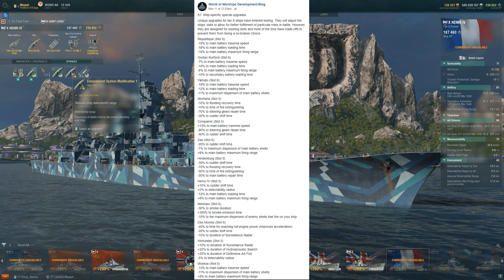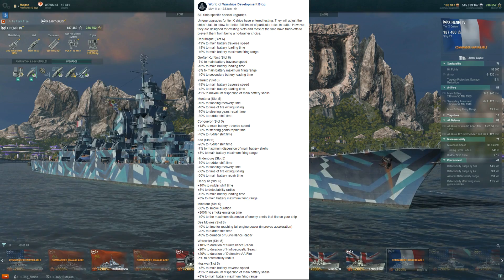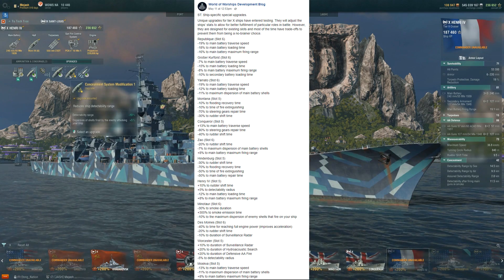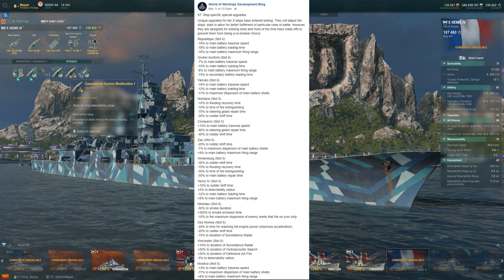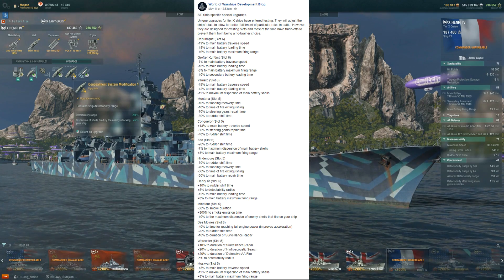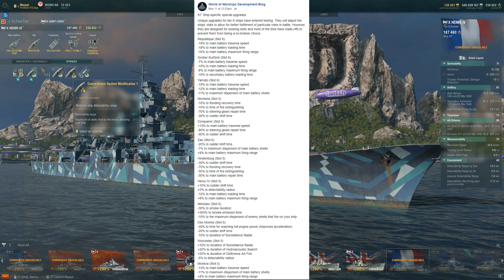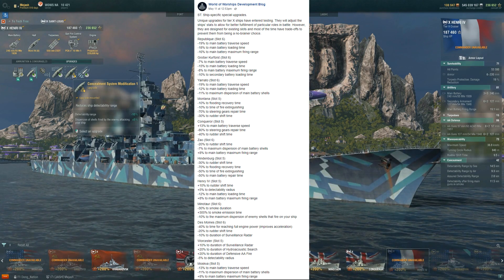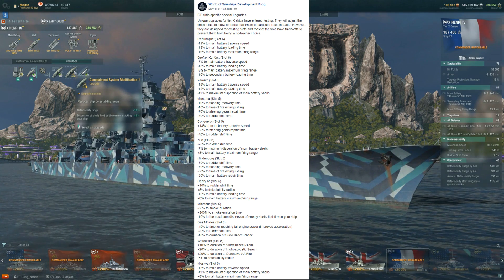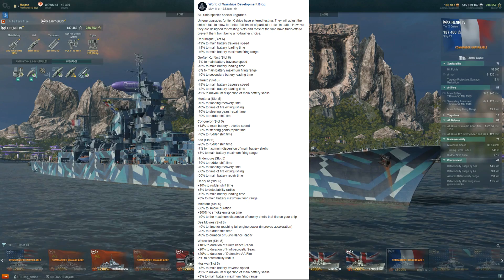Usually people run double rudder shift on the Henri, but I don't. The downside is you're going to lose this concealment mod plus add 5% detectability, so your detectability is going to be almost Moskva level or higher. You're going to be detected from a long ways away — this is going to be a kind of a Khabarovsk build where you just accept that you're going to be spotted all the time. I love the Henri; I think it's a very underrated cruiser and a lot of fun. But the risk-reward isn't quite there — you're basically losing 15% detectability in total to get a little faster reload. I don't need the range either; I'm not going to hit anything at basically 20km with this lofty shell. I'll take as low detectability as possible, so this is a pass for me.